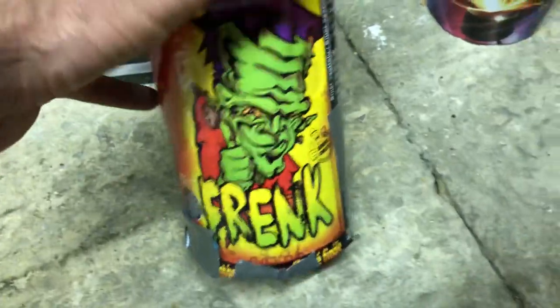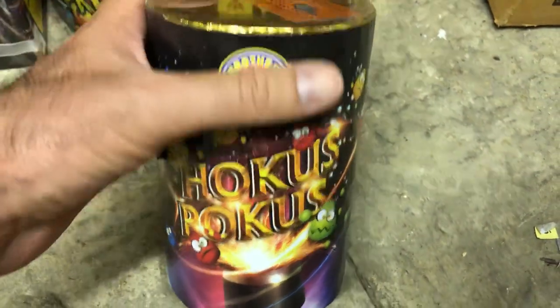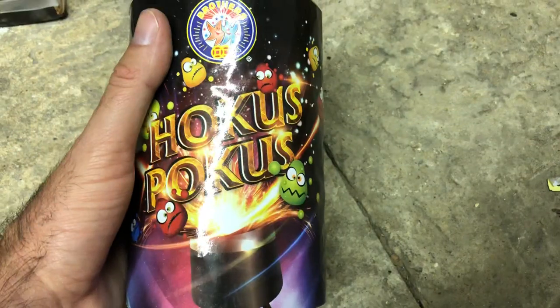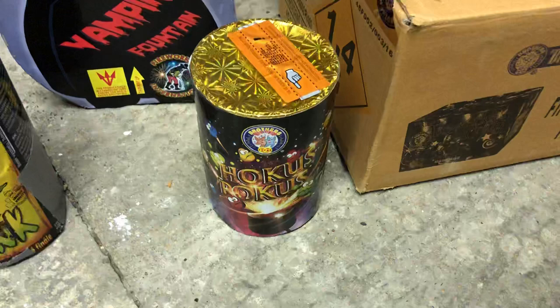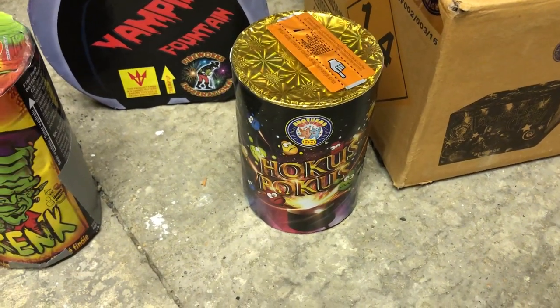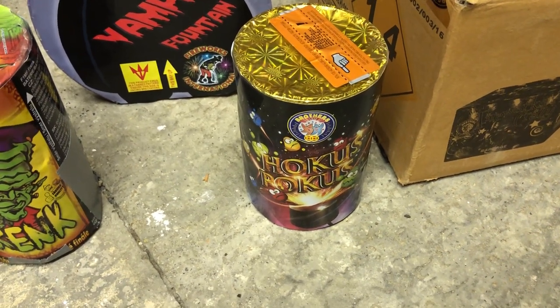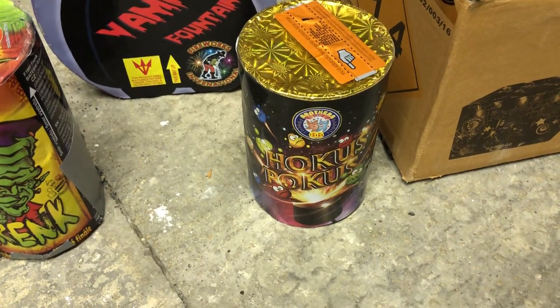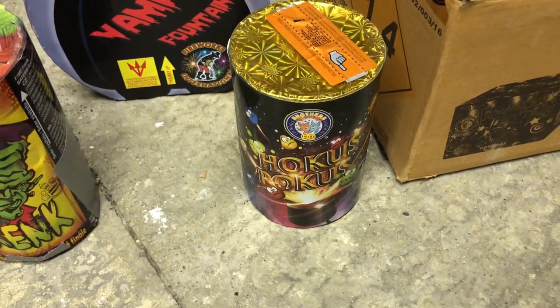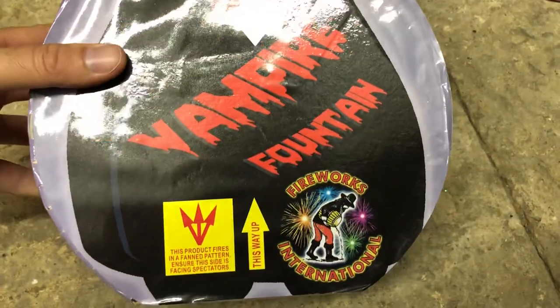Hocus Pocus — I have tried this before. This is a really lovely fountain from Brothers, essentially a three-stage fountain. In between the stages, the fountain will erupt with a crackling mine which can really take you by surprise if you're not aware of what firework it is — it gives a really nice 'ooh ah' moment for the kids and for the people watching. A fantastic fountain by Brothers.